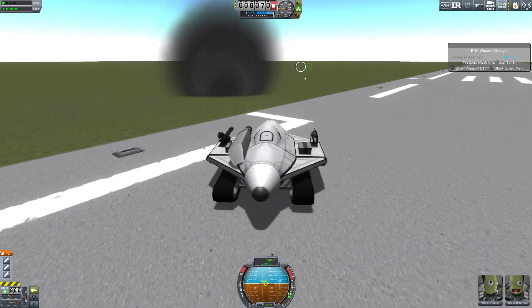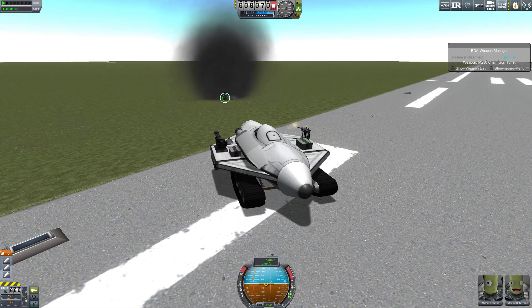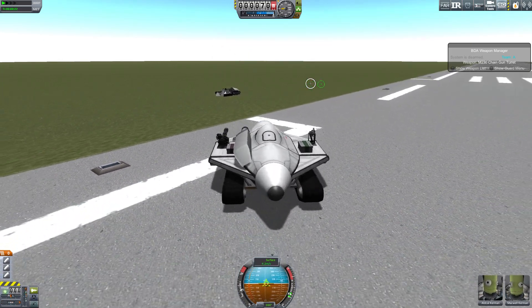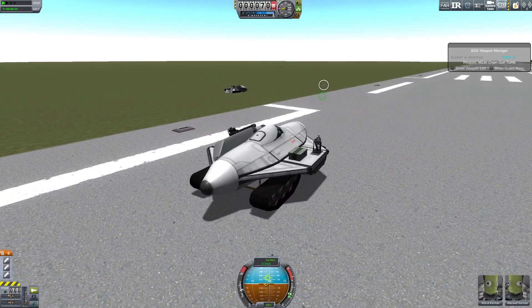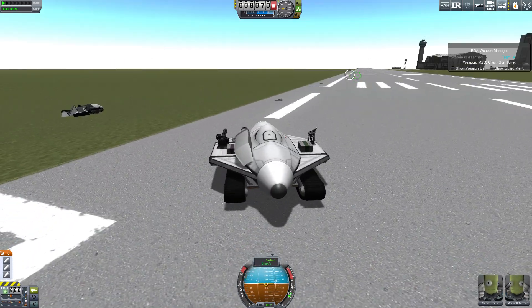Weapons damage other vessels essentially by overheating their parts until they explode. The amount of heat they apply depends on the part's impact tolerance, the velocity of the bullet, and the caliber of the bullet. Now let's take a look at some explosives.